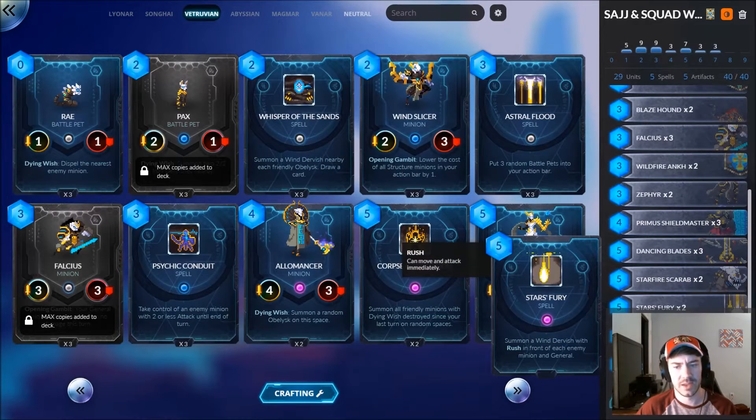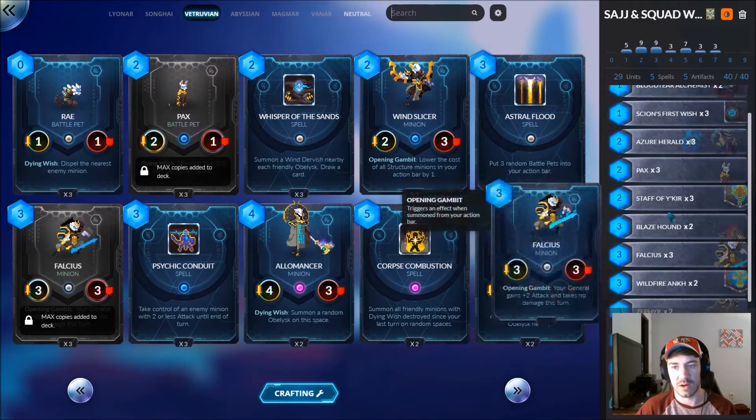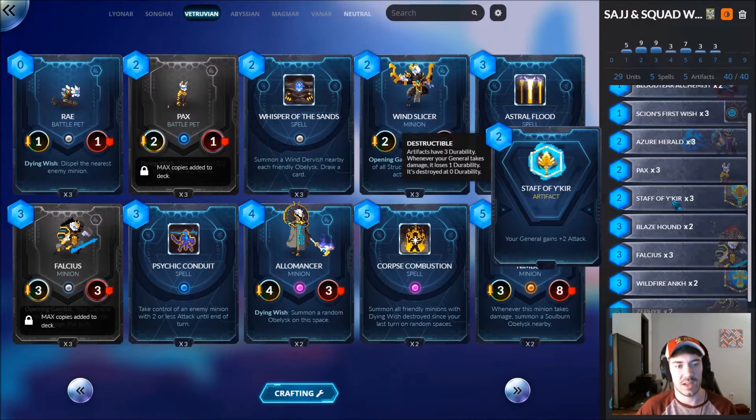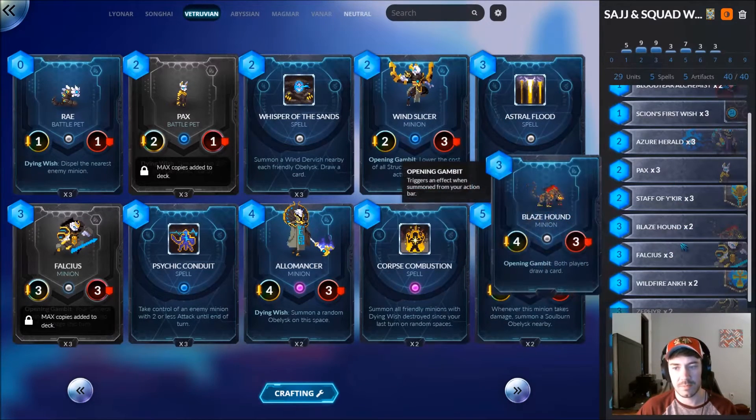We have a couple of Stars' Fury because I've been seeing a lot of Reva lately on the ladder and it's hard to take out the heart seekers without it. Zephyr is a card I am trying out — I'm probably gonna take it out, it only came in handy once. We have a couple of Wildfire Ozx as well as Staff of the Y, kind of like an artifact slash mid-range combination deck. We have Falcies of course — incredible card — and Blaze Hound mainly for the card draw with decent stats.